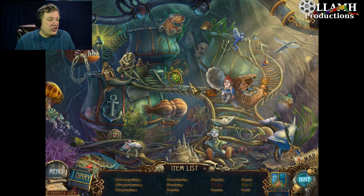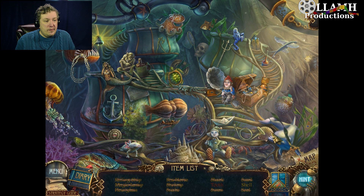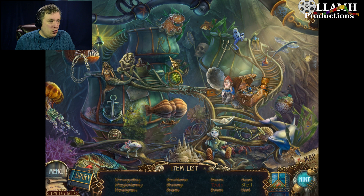Can I just take the shell off the tortoise? I mean, I know that's not really a nice thing to do, but... Where's the shell? And where's the tooth — what would I get the tooth from?